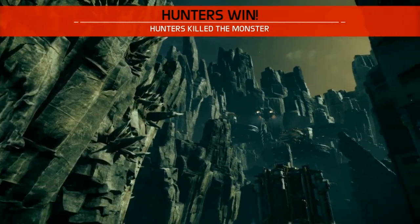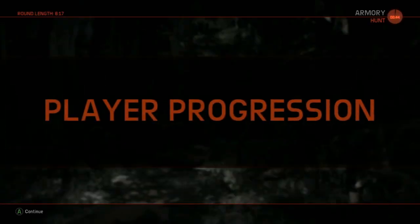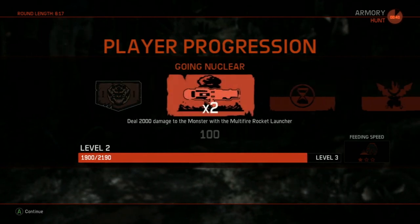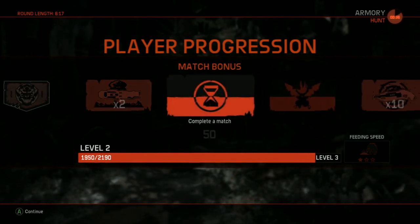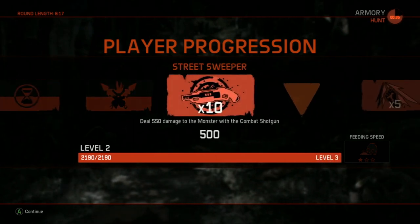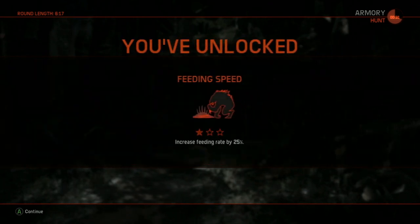That's Parnell and that's the rest of the team — the full third-tier Hunter Squad. Coming to the world right here, right now. We see how effective they are: Kyra, Parnell, Abe, and Cabot throwing down. Thanks for watching, folks. We hope you join us again for more Evolve action. We'll talk to you guys soon.